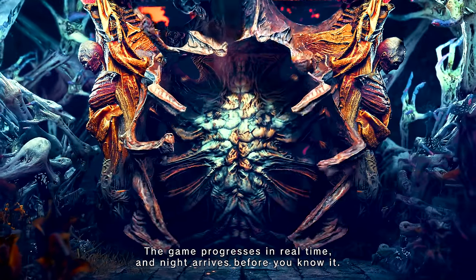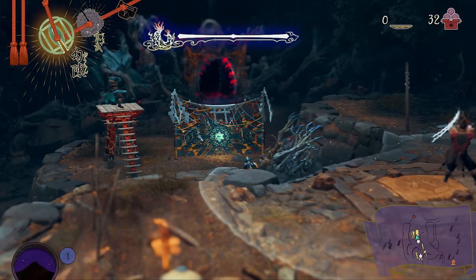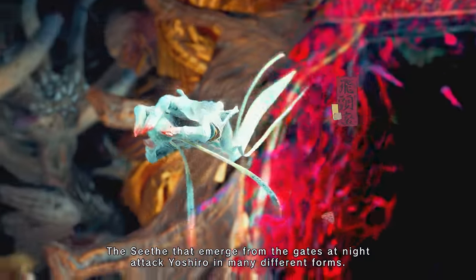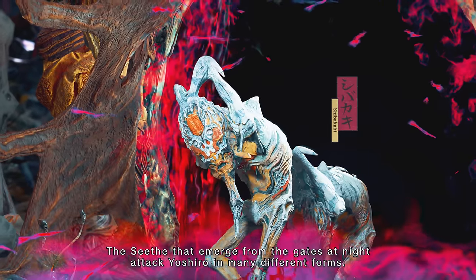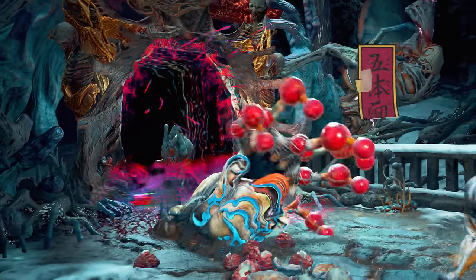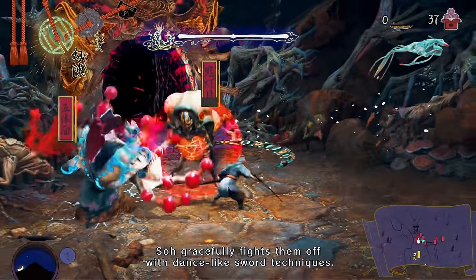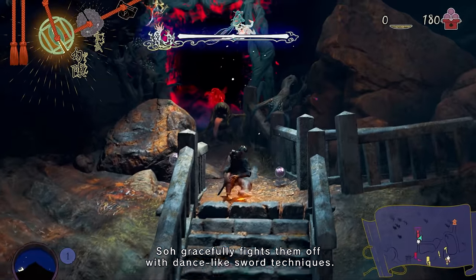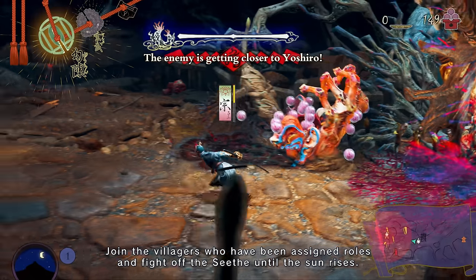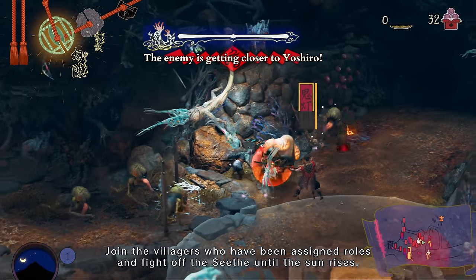The game progresses in real time, and night arrives before you know it. The Seeth that emerge from the gates at night attack Yoshiro in many different forms. So gracefully fights them off with dance-like sword techniques. Join the villagers, who have been assigned roles, and fight off the Seeth until the sun rises.